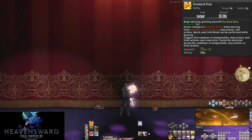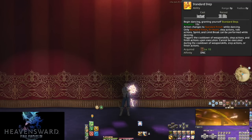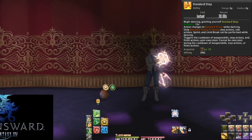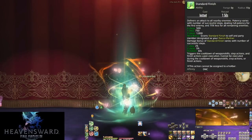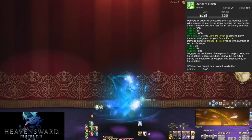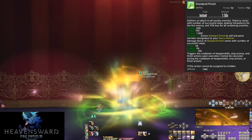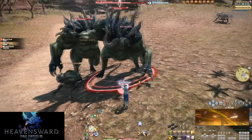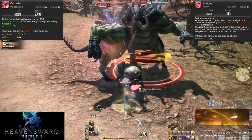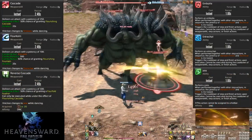Level 15: Standard Step. On a 30 second recast we dance for up to 15 seconds. Despite being an ability, this is part of the global cooldown. Standard Step becomes Standard Finish when we are done dancing. Upon using Standard Step, all of your combo buttons change into dance step abilities: Cascade becomes Emboîté, Fountain becomes Entrechat, Reverse Cascade becomes Jeté, and Fountainfall becomes Pirouette.